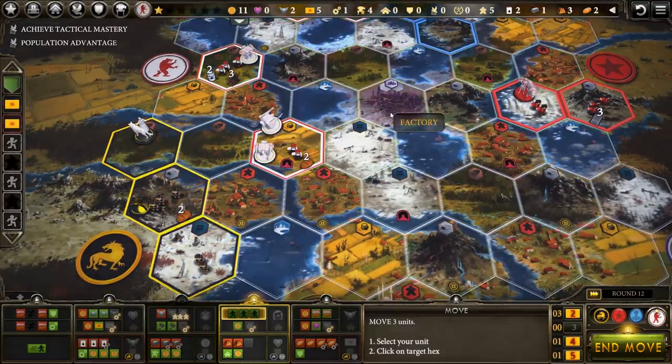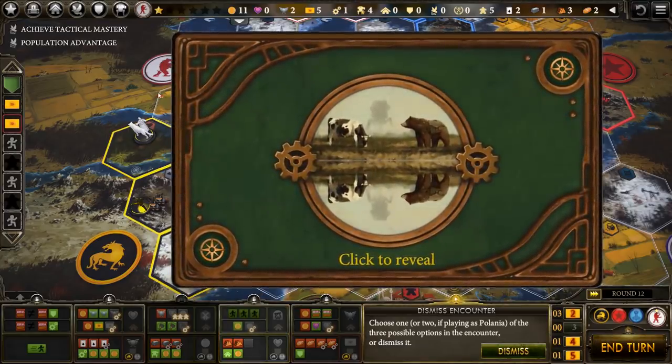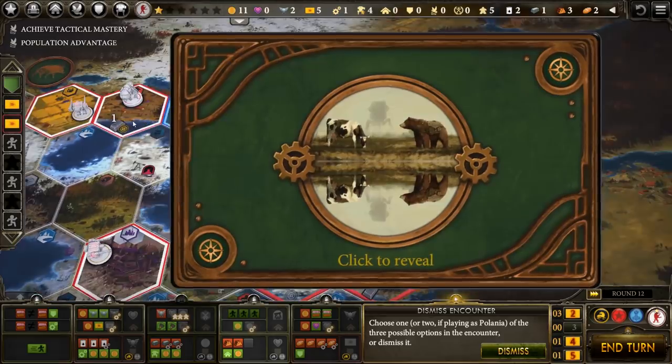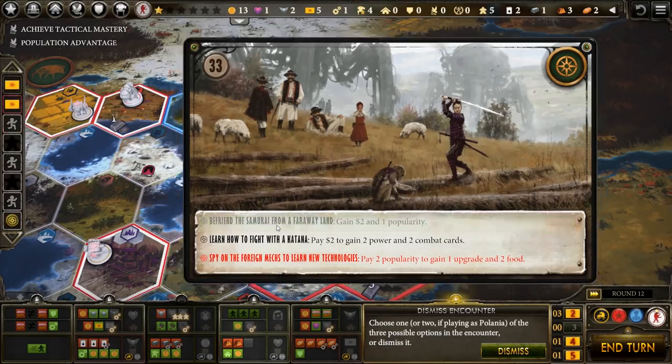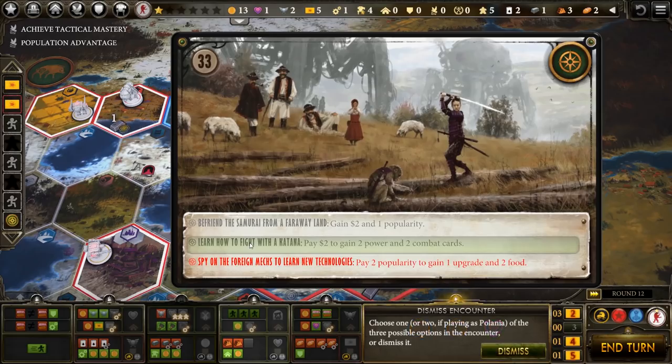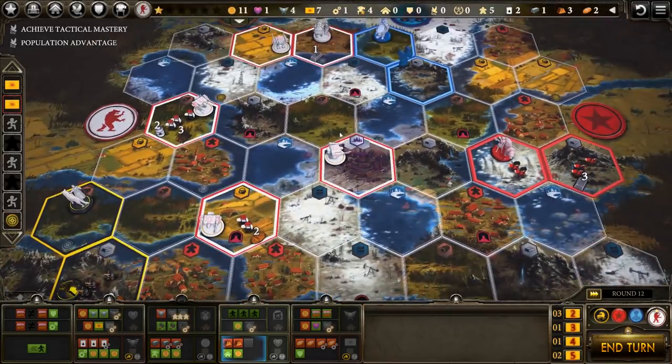What I might do is actually just sit in the factory. If someone wants to get a factory card, they're going to have to fight me for it. This is our encounter from over here — I cannot do this right now because I don't have the popularity. We'll just take: befriend a samurai from a faraway land — money and popularity. Learn how to fight with katana: pay two to gain two power and two combat cards. Nice. And if we win a combat, which we haven't done yet, we can complete one of our little goals here.